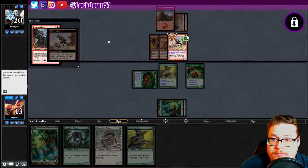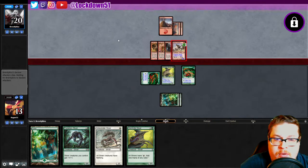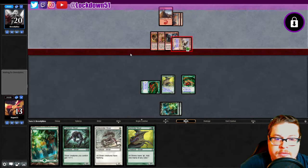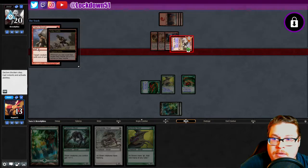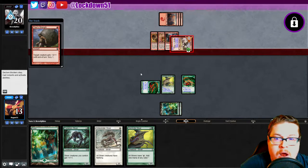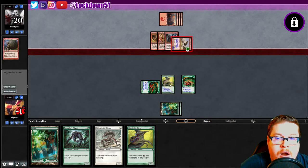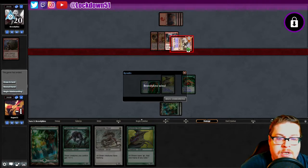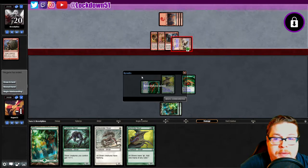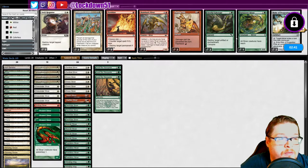I'm looking for the trample. How bad are we gonna get hit here? Oh, okay that's cool, that's fun. I was considering chump blocking with the Gemhide, probably wasn't gonna do it but was considering it. So be it - it's mono red heroic man, it's tough, they are really fast.